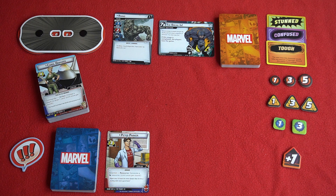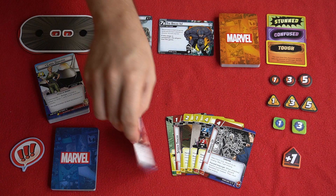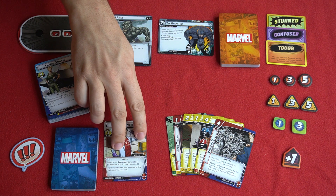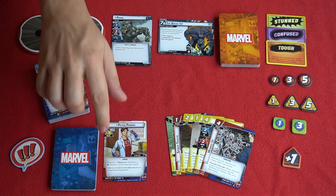So you could want to play Spider-Man as a protection character or as an aggression character, and that will change the way you play him. Your identity card has got two sides: the alter ego side and the hero side. You'll start the game in alter ego form and draw a number of cards equal to the hand size shown at the bottom of the card.